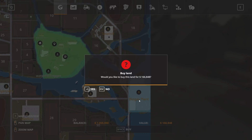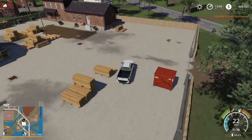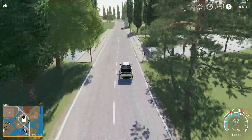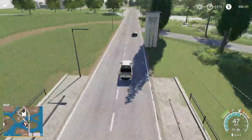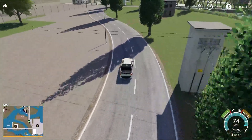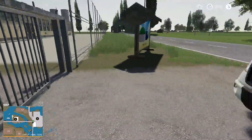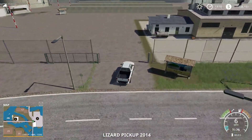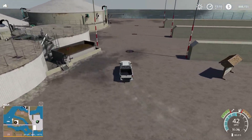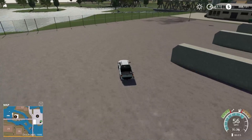Let's go ahead and buy the biogas plant because that's going to be our next stop anyway. We'll loop out of here and continue on the road. I love how it's kind of just mingled into the river area here — I love all the water details. There's a nice little placeable area here to the left. And here's the BGA — the gate is a click to open, not automatic. Thank goodness.